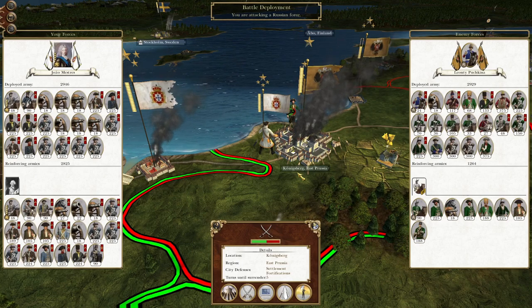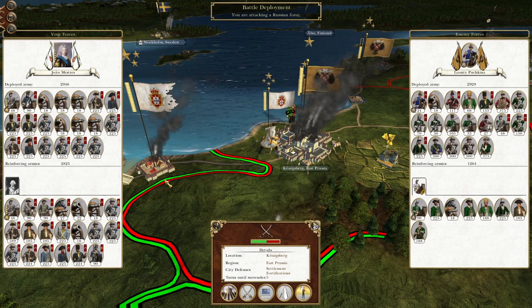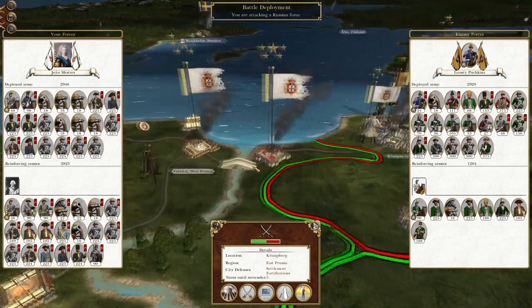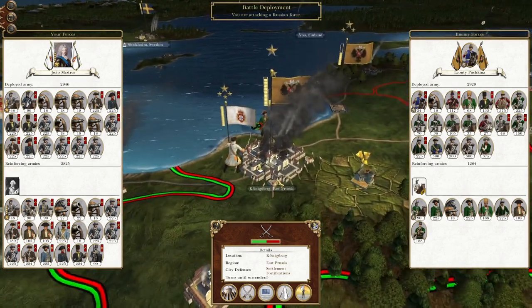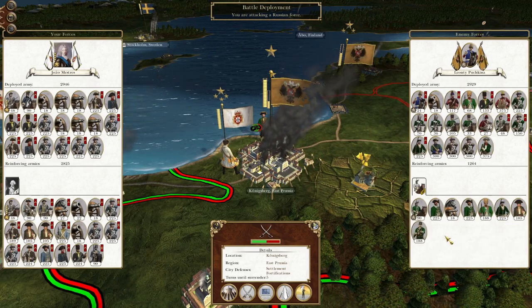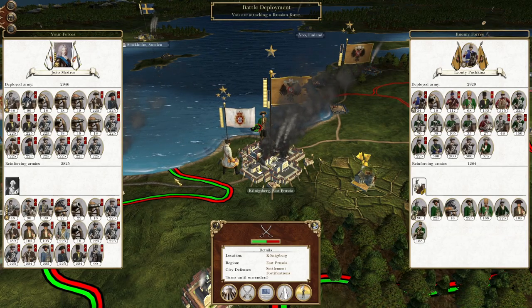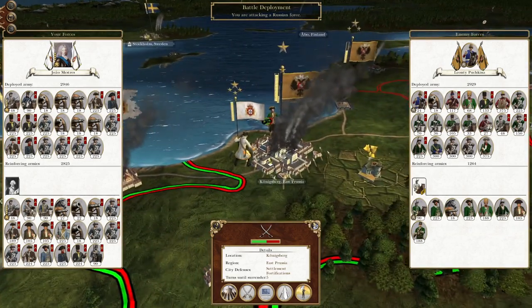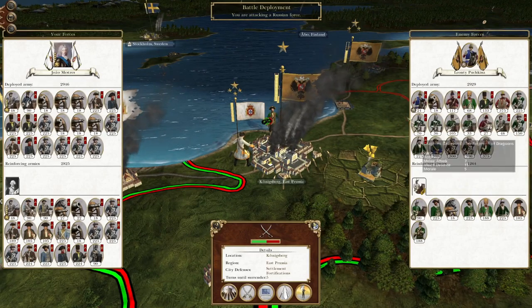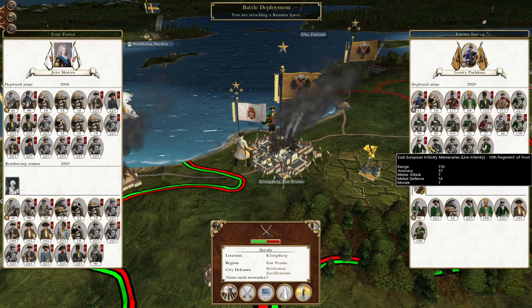What's up guys, this is the Rifleman and I am back to bring you to the next episode of my Empire Let's Play as the Kingdom of Portugal. In this episode we have pushed through Gdansk and we are on to Königsberg. We're going to attack the city - they have some troops nearby to potentially protect them from defeat, however that will not be enough. We have reinforcements but I don't think we're going to need them. They have a significant cavalry component inside the city which is generally a recipe for disaster.